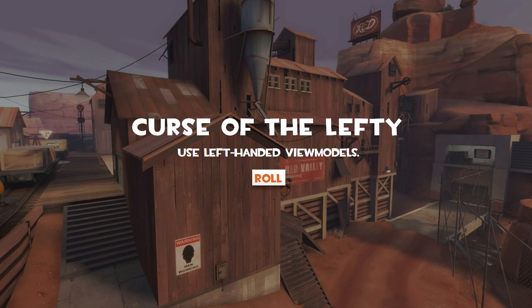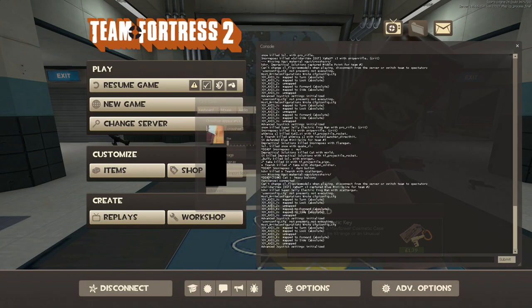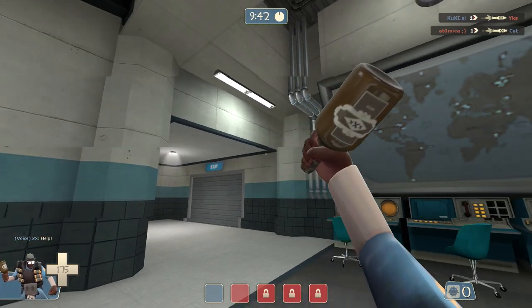Curse of the Lefty: use left-handed view models. As it turns out, flip view models is pretty much nothing. So instead, I shall be using my left hand instead of left-handed view models.